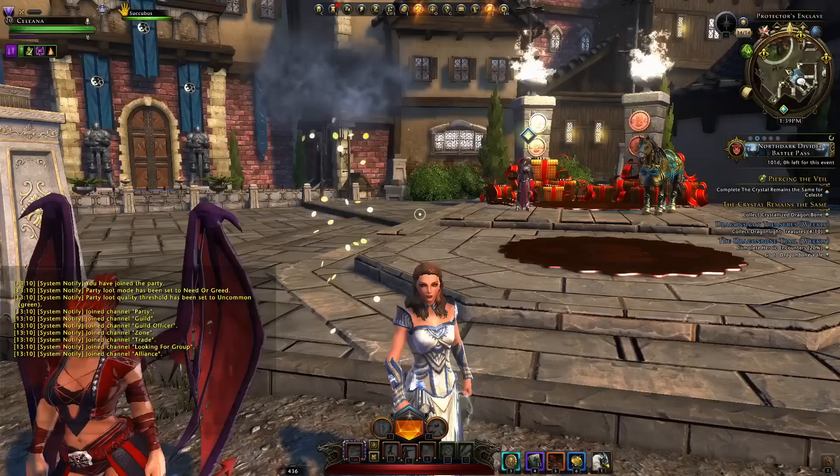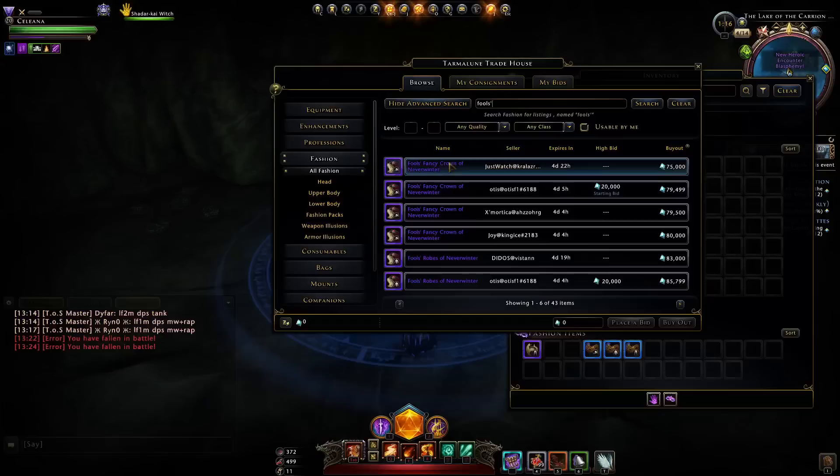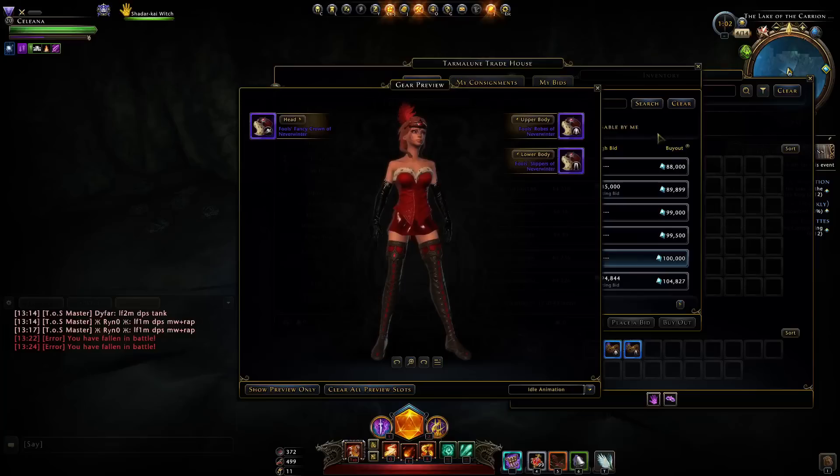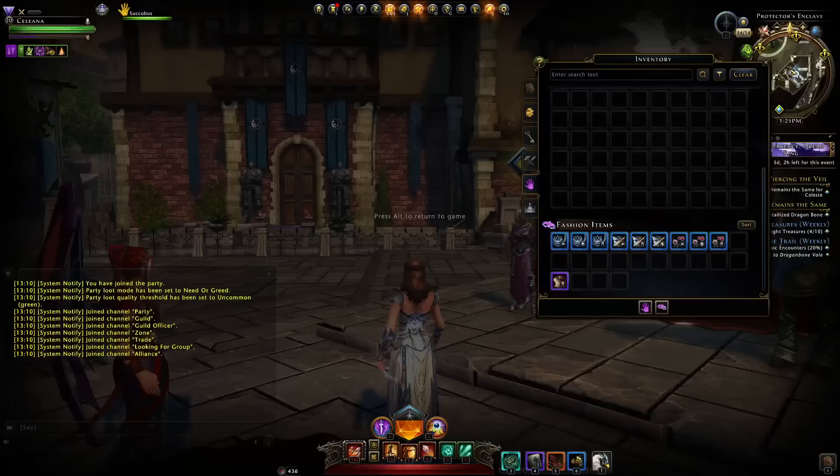Overall, the good thing is that these rewards are all unbound so you can sell them. If you're lucky enough to get multiple fashion drops — we only got one piece in 500 — you could sell them and make some astral diamonds. You can see them on the auction house: the fancy crown, robes, and slippers are all under 100k each, so you can get the full set if you want. Not that expensive.